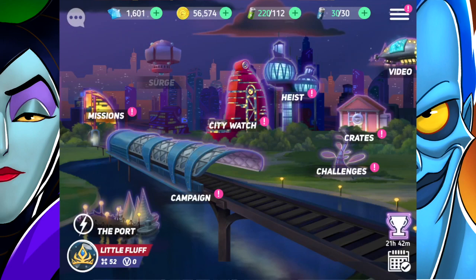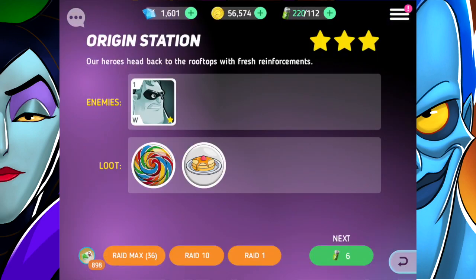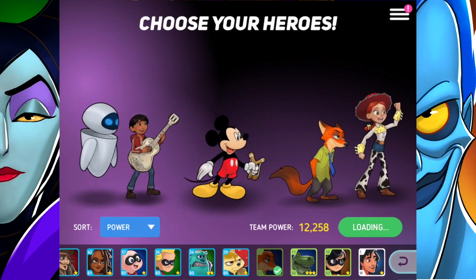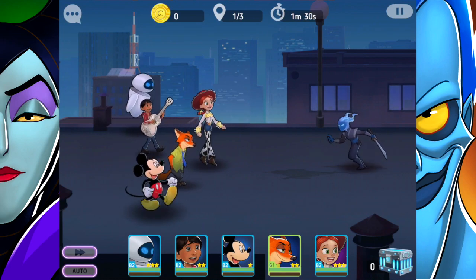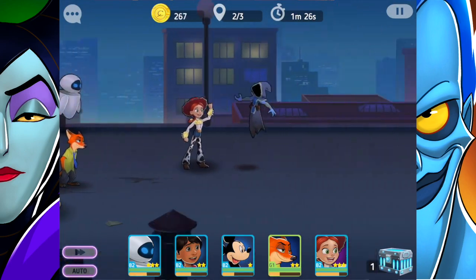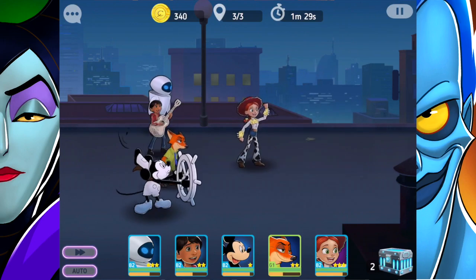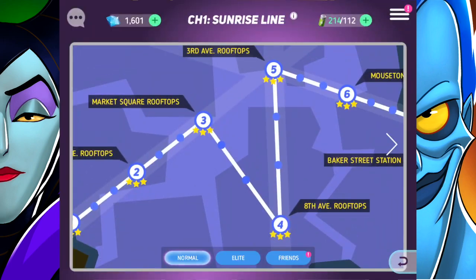So where can I try Nick out? Why don't we just choose the very first Origin Station and go ahead and take Vanellope off and add Nick. Now we'll get to see some of his battling skills. He just throws his popsicles — that's basically his big attack. He's just so chill and relaxed when he's battling — it's a little bit scary.